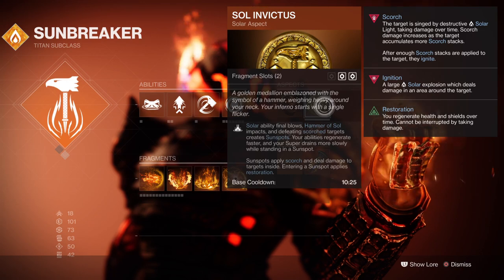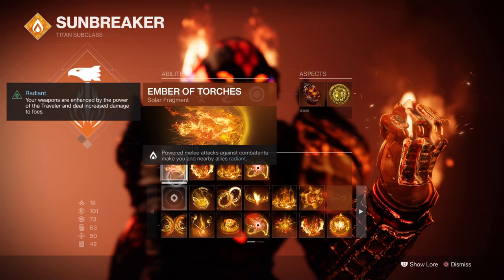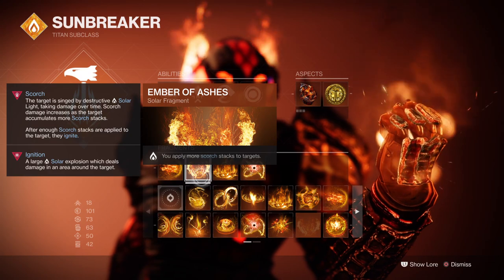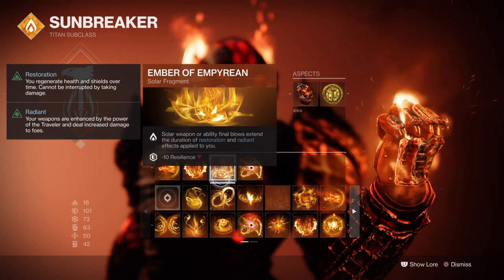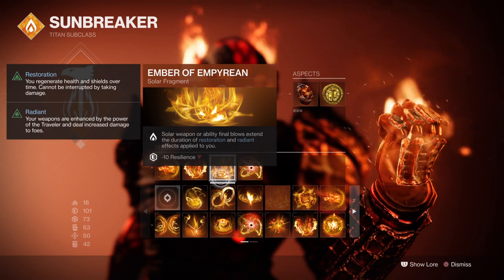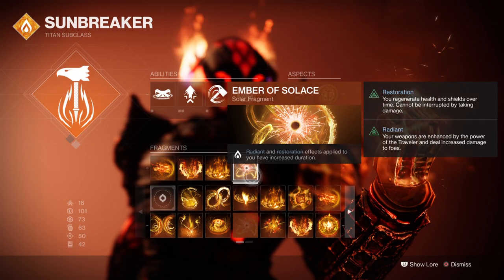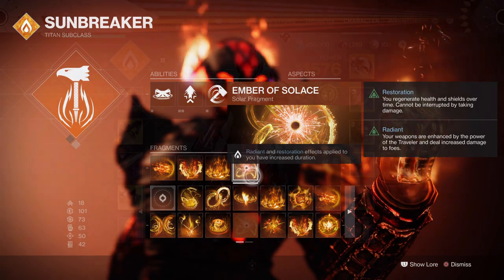For Fragments, you'll want Ember of Torches where melee hits will make you radiant, Ember of Ashes where you apply more scorch stacks to targets, Ember of Imperium which allows you to extend the duration of restoration and radiant via solar weapon or ability kills, and Ember of Solace where radiant and restoration effects are increased.